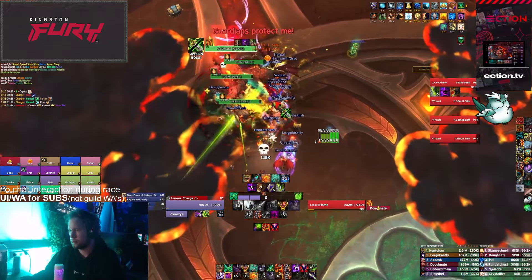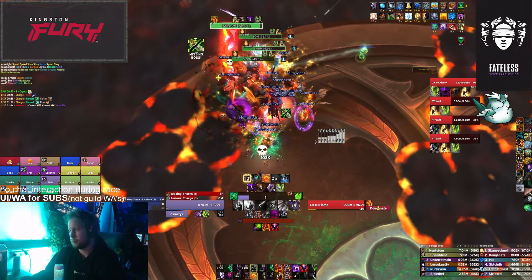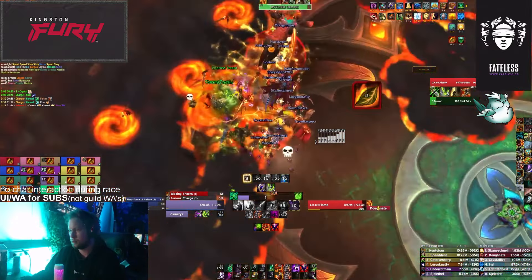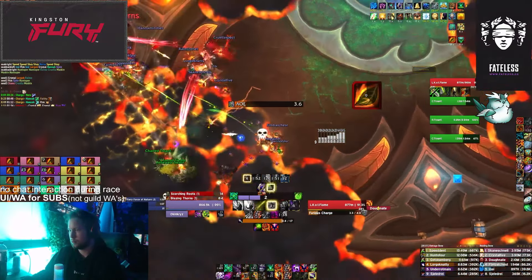For this fight, we recommend 2 tanks, 4 healers, and 14 DPS, and popping Bloodlust at the start of the intermission. Like all bosses, Larodar gets a few new mechanics for Mythic. They don't particularly impact strategy all that much compared to heroic, but just give you a couple more things to think about.